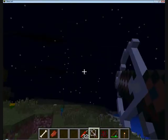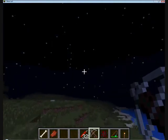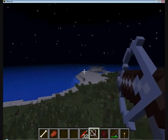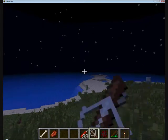Let me show you another one. That flew right down there, so it's a very long-range weapon. We can probably cop this creeper from here if we could be careful. Yeah, we did — look. It's a very long-range weapon.